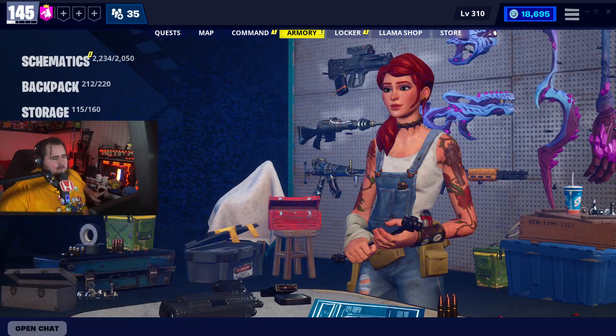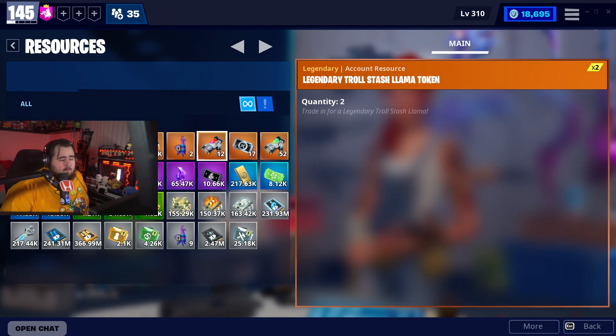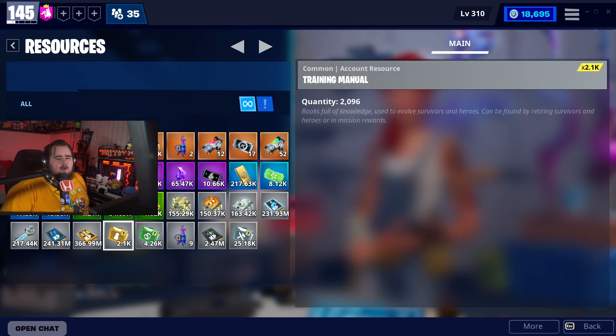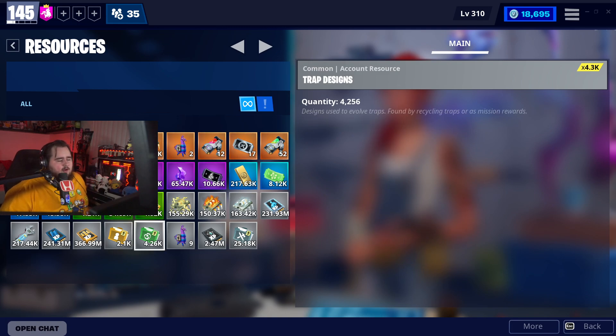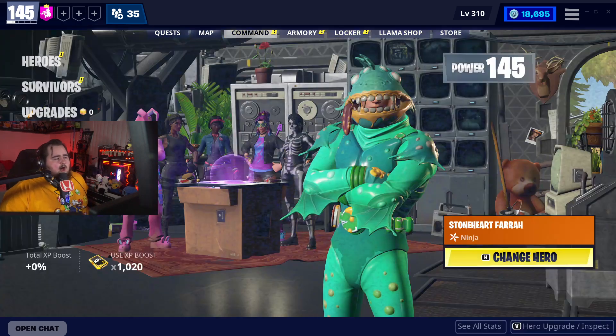Before we get into recycling let's look at resources. I'm at max bar level so I don't need the survivor superchargers. We have 2,100 manuals, 4,000 trap designs, and 25,000 weapon designs. That's not bad — usually I start on a lower number.